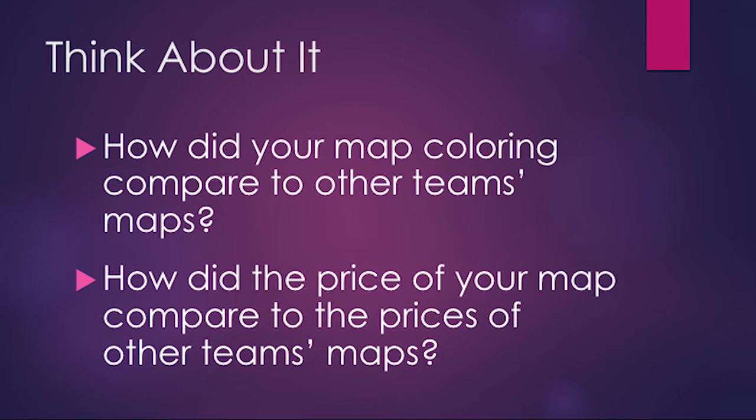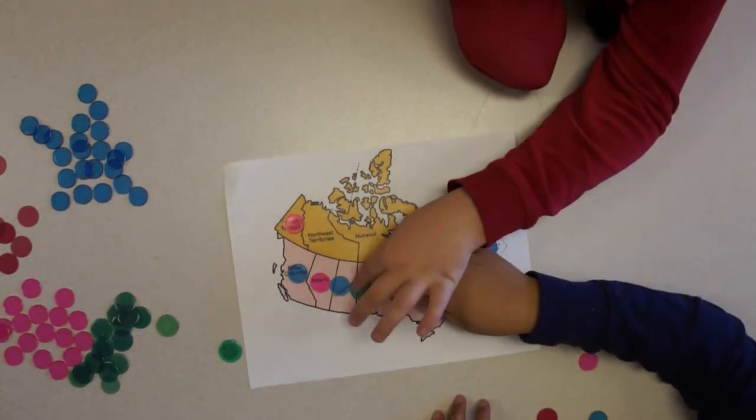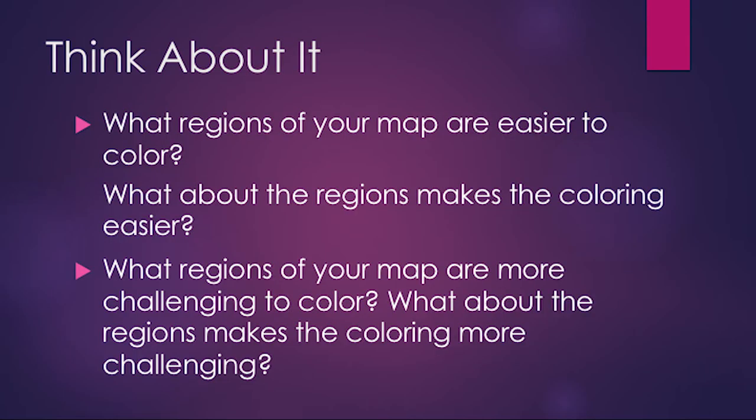Here are some things to think about after a round. How did your map coloring compare with other teams' maps? How did the price of your map compare to the prices of other teams' maps? Can you find a way to make your map less expensive? What regions of your map are easier to color?